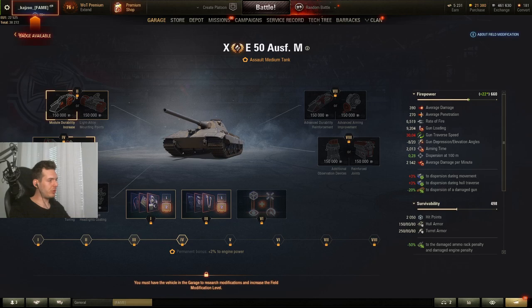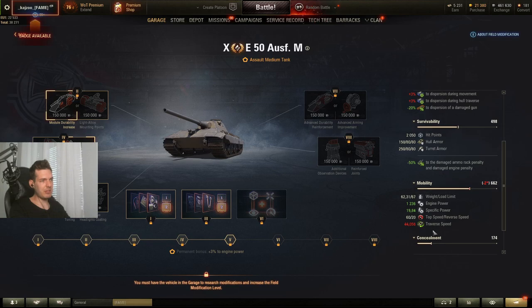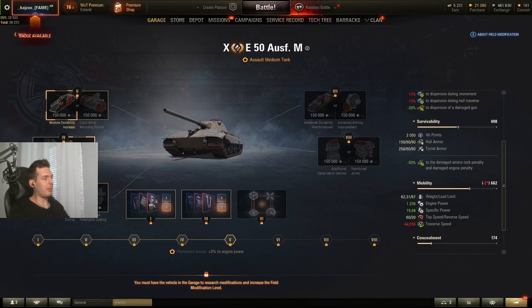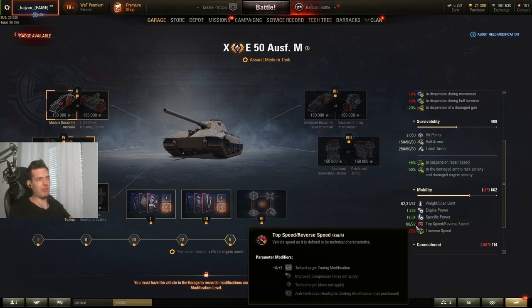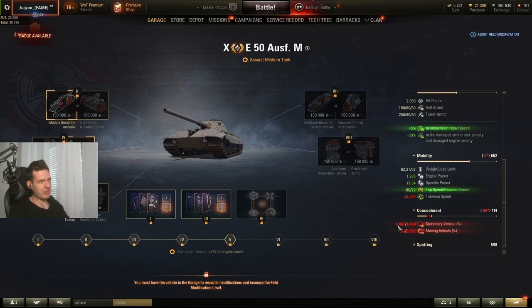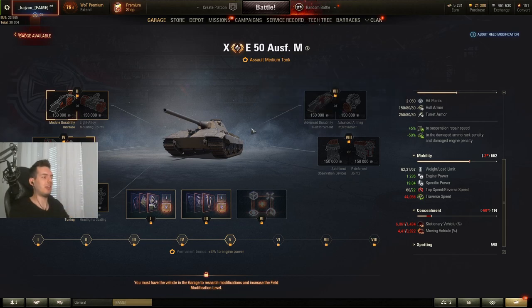On the third modification for the E-50M, take the left option. The reverse speed is 20 which isn't terrible, but the left option gives you a faster getaway speed which you'll need when engaging and disengaging from enemy targets. You will lose a little camo value, but this tank already has terrible camo so it doesn't really matter. With the E-50M you're not going to be hiding much — as the name suggests, it's an assault medium, a combination of a heavy and a medium.